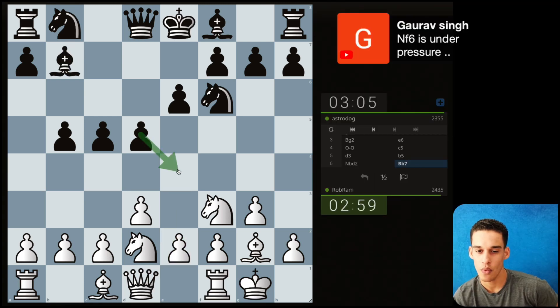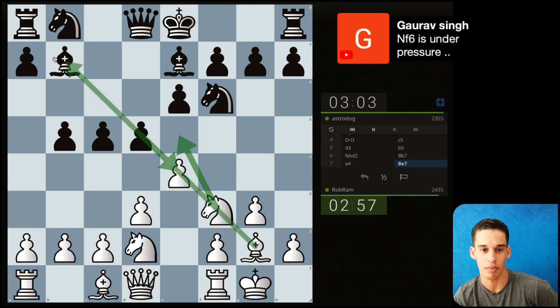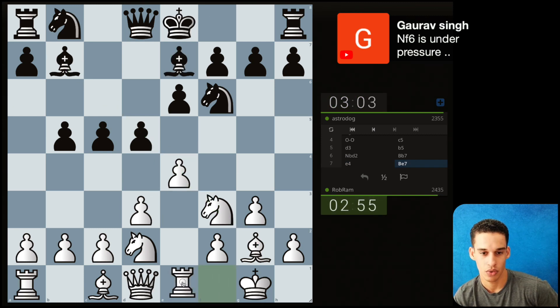Notice that they have one, two, three pieces putting pressure on e4, but we don't mind it, because when they take, we could just remove the knight, and then there's going to be a pin on it, so rook e1.